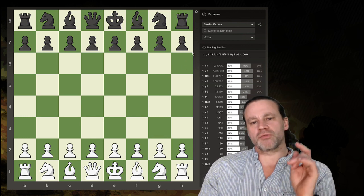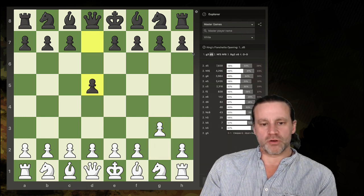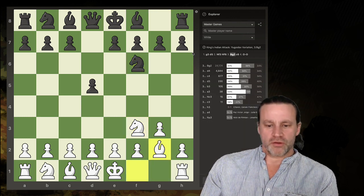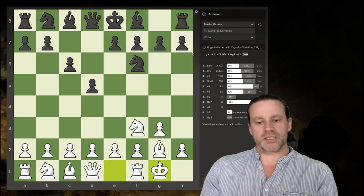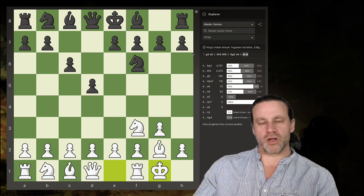Here's how it normally goes - if you click through G3 and the most common next few moves, you get D5 from black, Knight comes out, Knight comes out, Fianchetto the Bishop, we have the King's Indian Attack. Then C6 and castles. This is the King's Indian Attack - it's absolutely kosher for white.